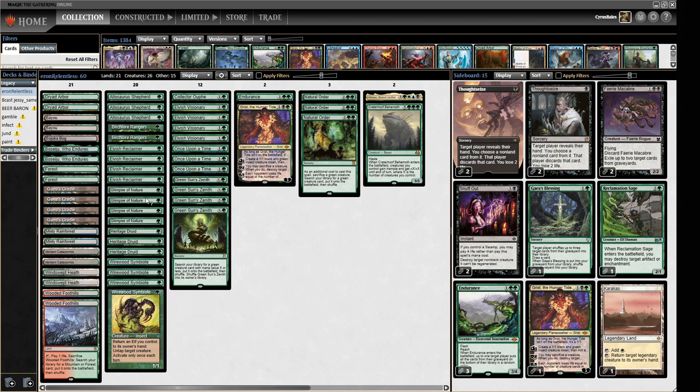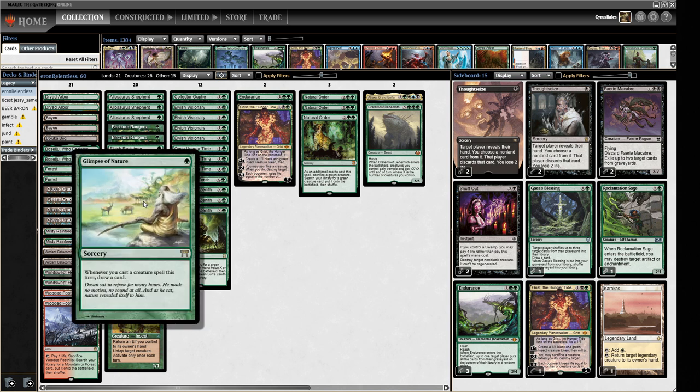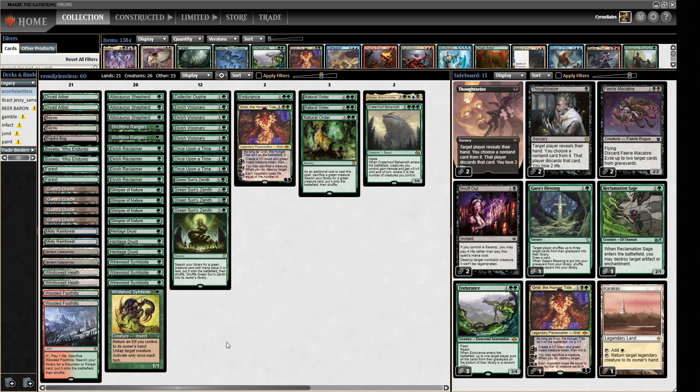This deck also has Glimpse of Nature, though we're not going to have the really big Nettle Sentinel type plays where you draw a whole bunch. These are going to be drawing us a few cards — sort of one-mana Ancestral Recalls most of the time, which is great — but we won't be able to draw most of our deck in one turn since we don't have the untaps from Nettle Sentinels.